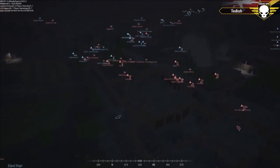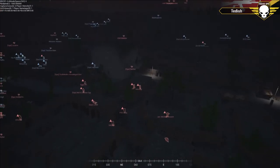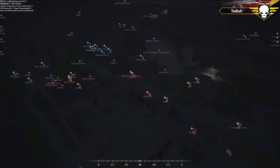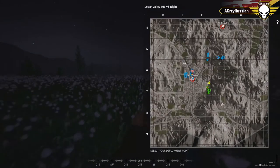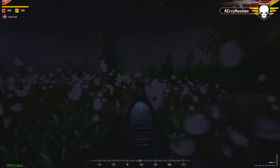INS let the pressure off for sure — these four guys in the back are rushing to the east. The U.S. are taking advantage of it. Whether or not INS did it on purpose, the U.S. are moving with a purpose and it's going to make some noise soon.